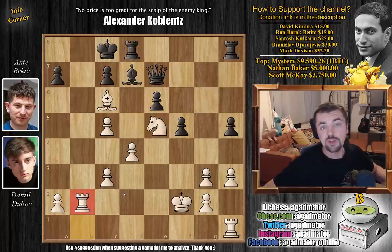None of this actually happened over the board - on rook to b2, move 26, Berkic resigned the game. An excellent victory for Daniel Dubov in the European Individual Championship 2016. I think he won eighth or ninth place.